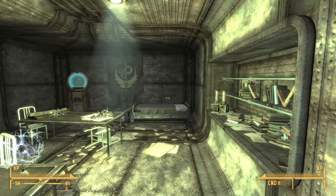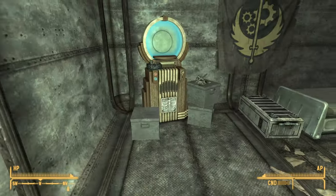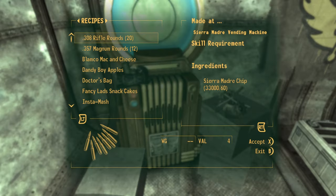On the assumption you've done that, what you would do is come close to this vending machine. Let's go ahead and click on it — you can see that I have exactly 33,000 Sierra Marguerite chips.